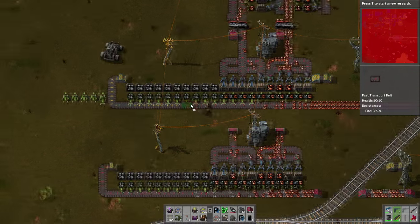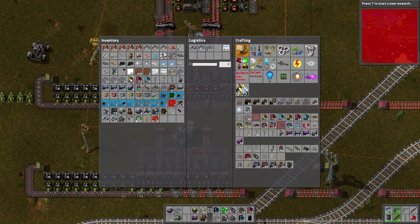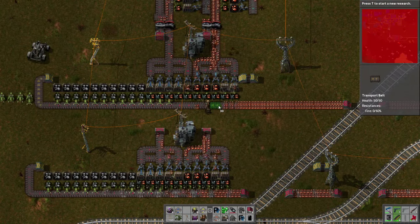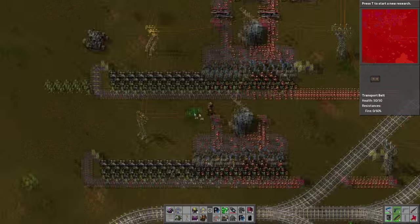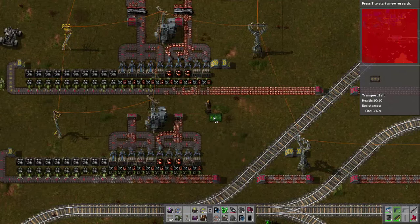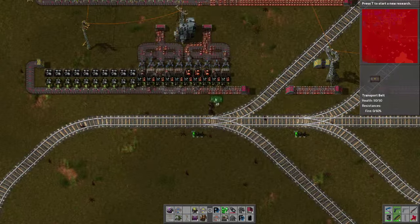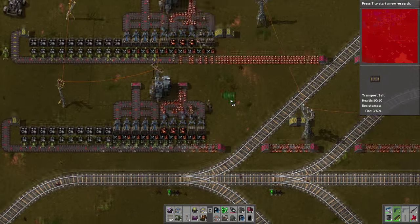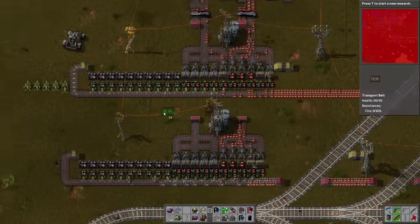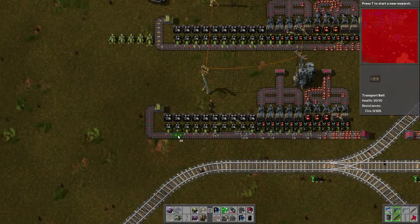Here's what we're going to do - we're going to have slow-down bits in the middle of this section. That should mean that occasionally copper will get slowed down on its journey towards the end. That's the best I've got to deal with this sorting system.